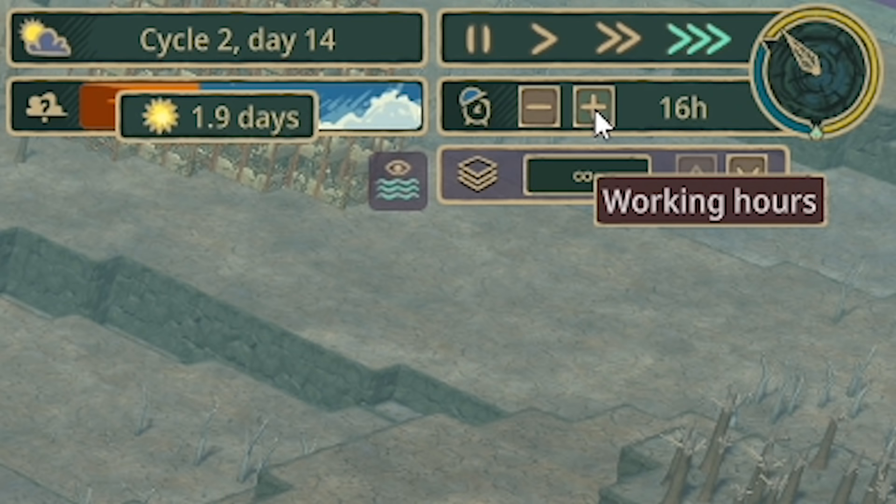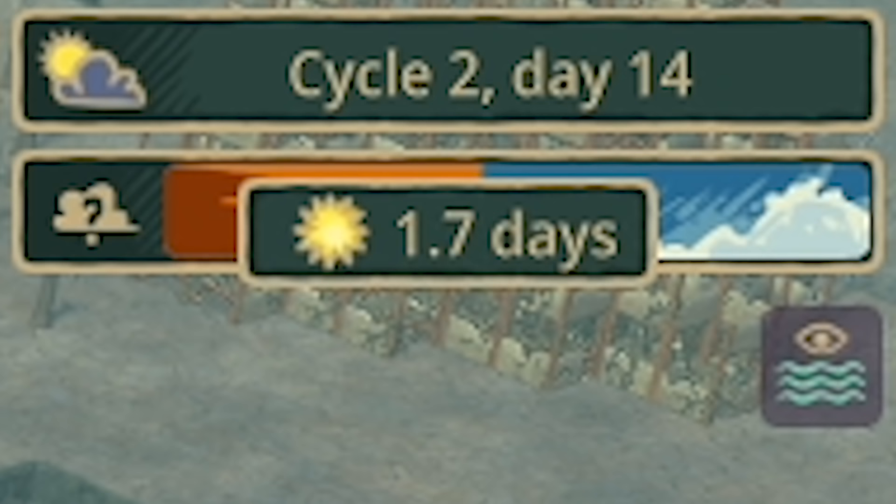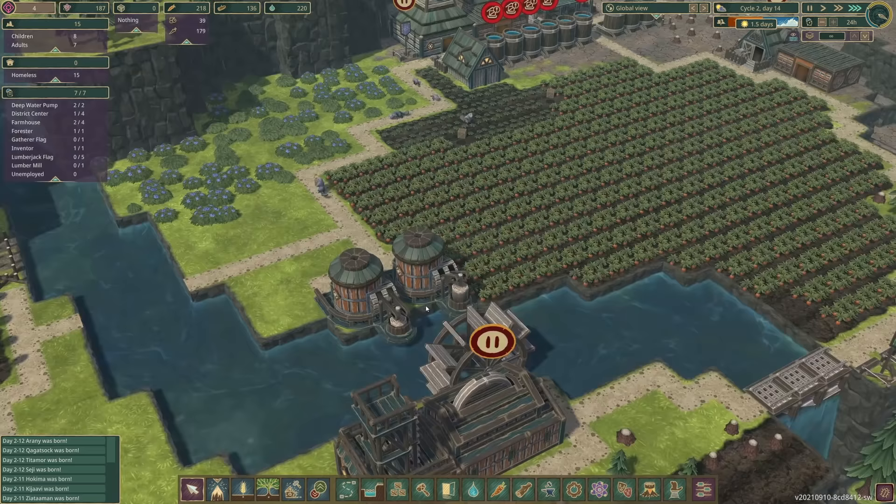One thing we can do - we can come to our working hours. They're currently 16 hours a day the beavers are working for, which works out as all the daylight hours. But we can increase this up to 24 hours - that means our beavers will never stop working. As the dry season is approaching with one and a half days to go, I think that's going to give us the most hope of surviving, as it should give us more water and more food.